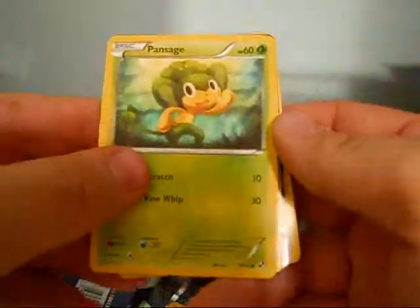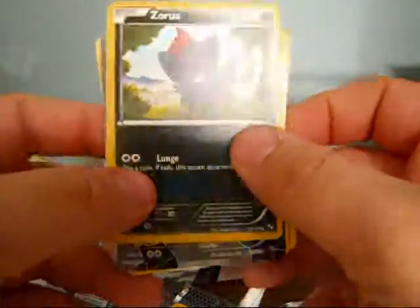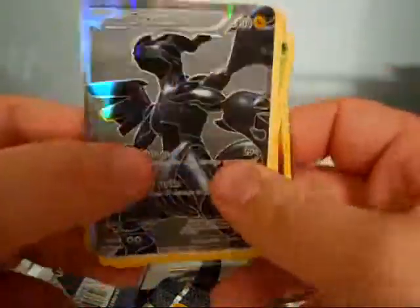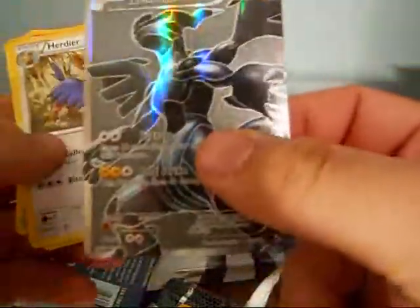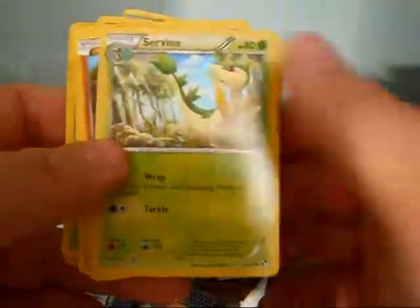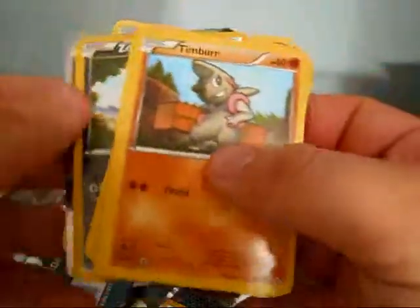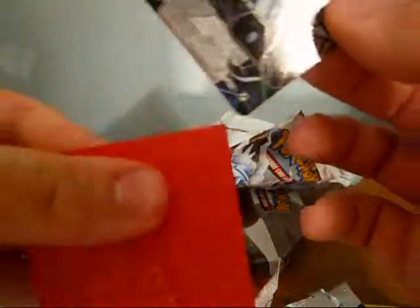Last pack — let's hope for something good. We have a Timburr, a Woobat, Pansage, Patrat, Snivy, a Zorua Reverse, and a Zekrom Secret Rare — nice! Now I kind of feel like an asshole because I just bought one of these. That's still pretty awesome though. So now I have two of these and I'm keeping both — they're really nice. And Servine and Energy Switch. Let me just sleeve that up really quick. That's a really nice card. And what a way to end it. I've been getting some great pulls lately. Lucky me.